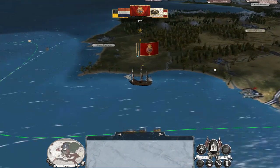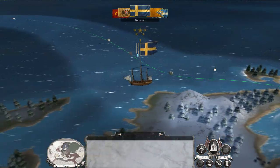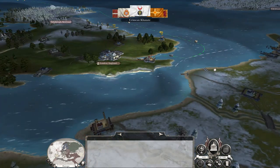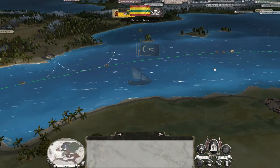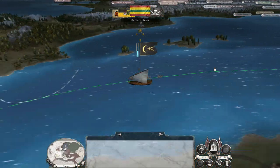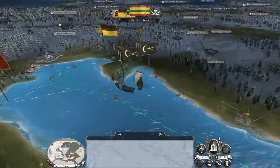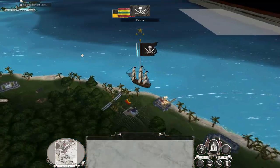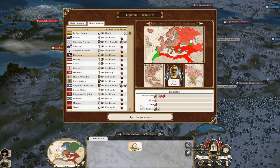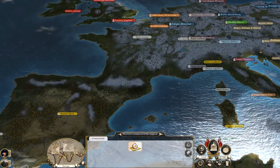Not that I really expected the Barbary States to win in that naval engagement, but it would have been fun. Everyone seems to be acting fairly predictably at the minute, which is nice. The United Provinces have captured Brussels, which means they are at war with Spain. They've taken Brussels, and they may soon be at war with France too — yes, they are at war with France. Perfect — if France knocks them out, that's a couple of nice little territories we can take, mainly Paramaribo.